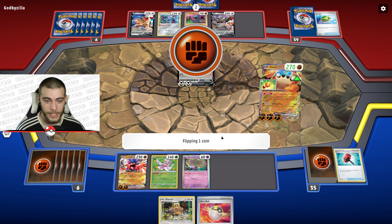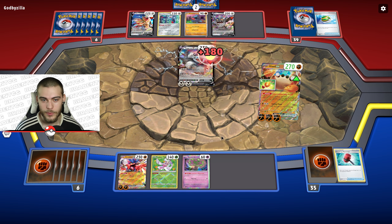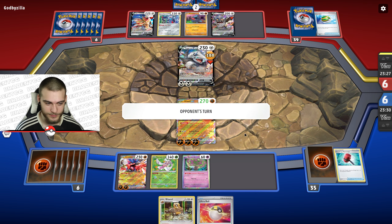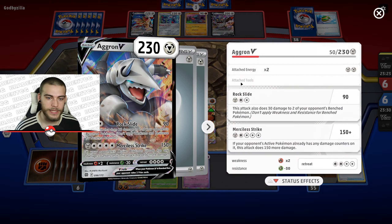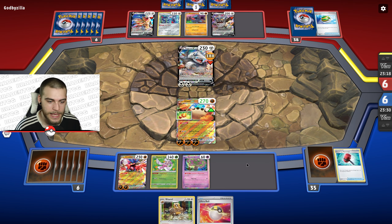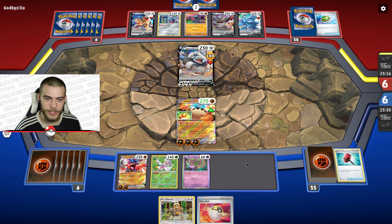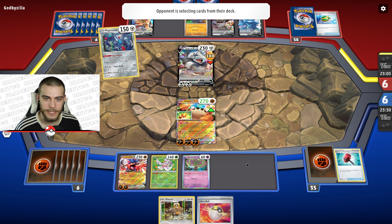There's the Bibarel — very useful. We go into Klawf and start Falling Press. Give me the heads — yes! So no matter what, next turn we at least have a KO. 30 damage to the opponent's benched Pokemon too, that's fine. I've got Serena as well.